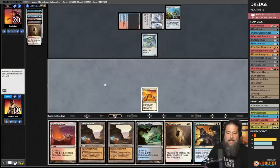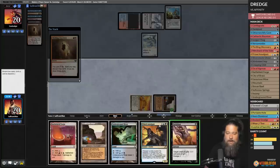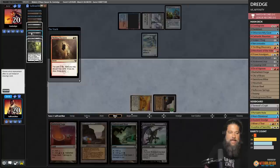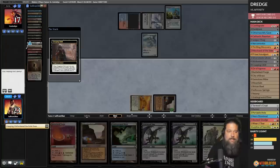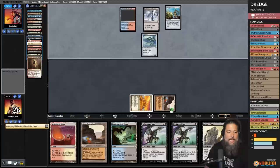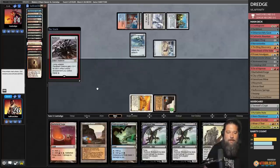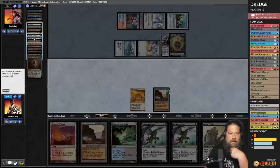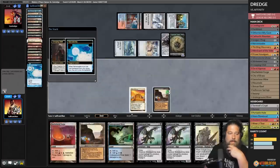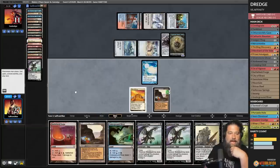We Dredge Golgari Thug, hit a Narcomoeba and Creeping Chill, essentially dredging our whole deck. That triggers Prized Amalgams and opponent goes to 11. We play land, use City of Brass, and cast Ox of Agonis — exile a bunch of random stuff, get back the Ox, discard our hand. We're down to 13 cards in our deck. There's a Narcomoeba and all our Prized Amalgams. Narcomoeba returns, we also have Silversmote now — we pass the turn. On our end step, Silversmote comes back and all the Prized Amalgams come back. This should just be game.